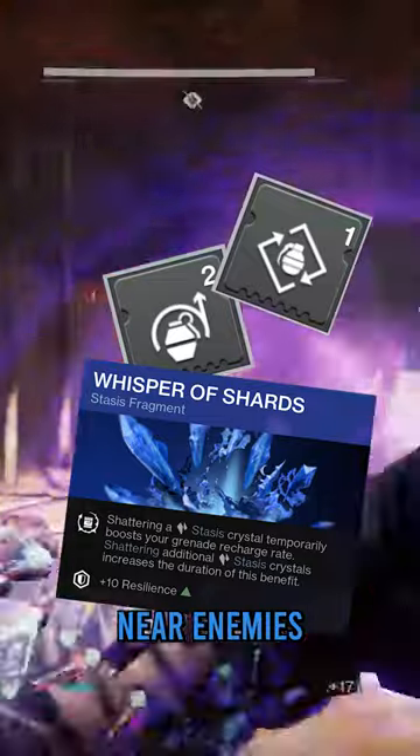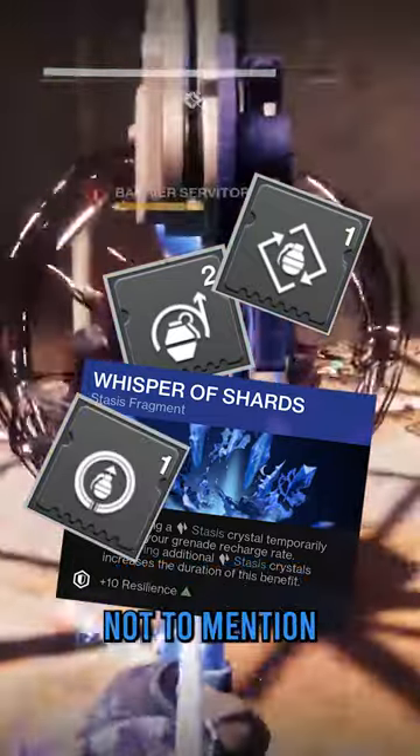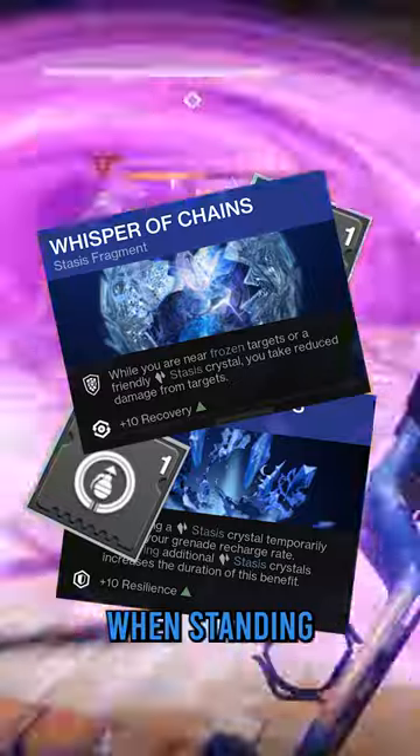Melee enemies, break crystals, dodge near enemies, and pick up orbs to shorten your grenade cooldown — not to mention damage reduction when standing near frozen stuff.